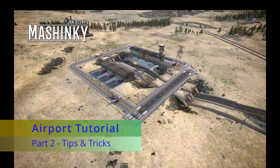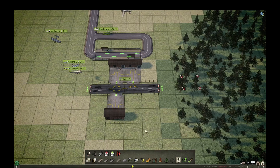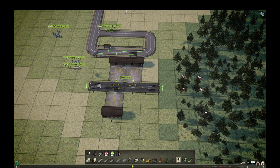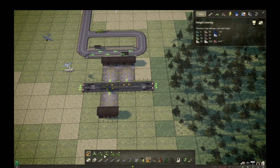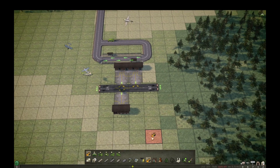Hello, welcome to the second part of the airport tutorial. We'll be talking about more complex airports and some errors that happen while building them. You might remember this small airport from the first video — I've added some trees on the map so you can see that even trees can prevent airplanes from landing or taking off. It's always best to keep a three-by-three square clear around both ends of the runway.